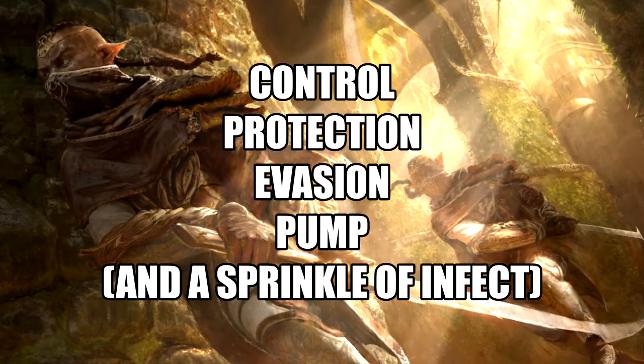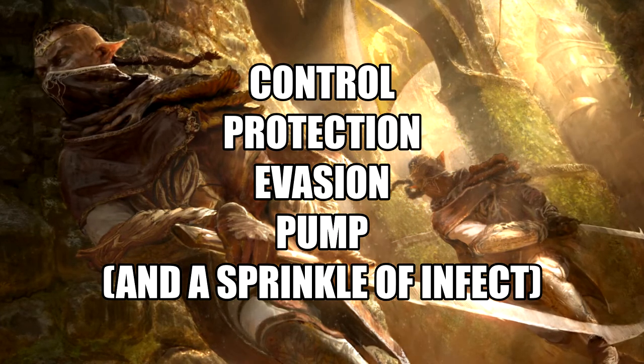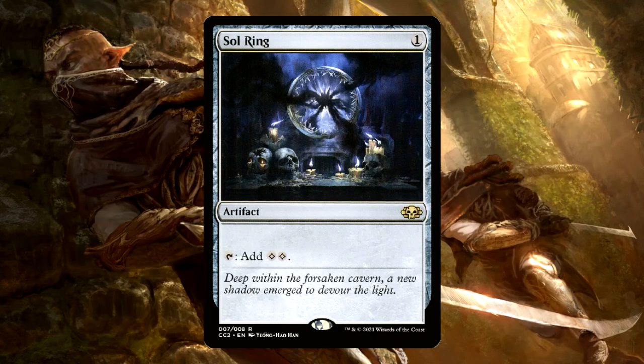We're concentrating on 4 main strategies here: Control, Protection, Evasion, and Pump. We also have a little bonus strategy, and that's Infect. We definitely want Ramses out on turn 3 if possible, so there are about 10 two-mana ramp rocks like Charcoal Diamond, Sky Diamond, and some actually really good ones like Sol Ring and Arcane Signet.